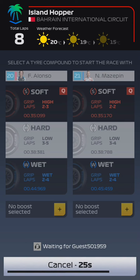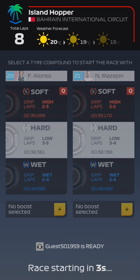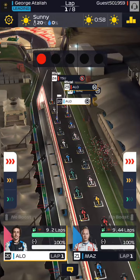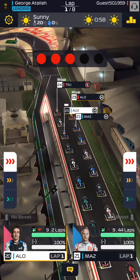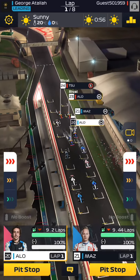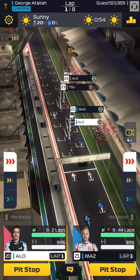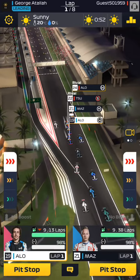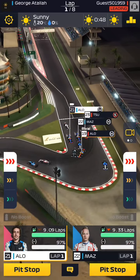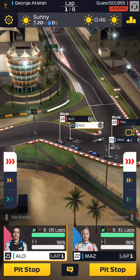We're going to be going on hard tires for this race as well. We're waiting for the rival to ready up. Hopefully we get a decent start. As you can see, Rybo is using soft tires on his Tsunoda as well.